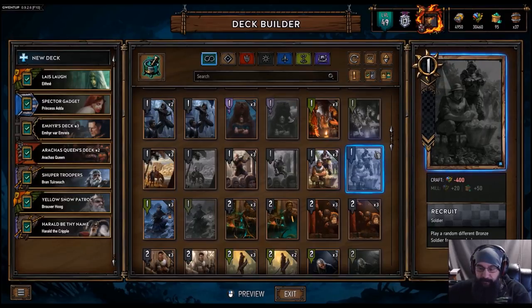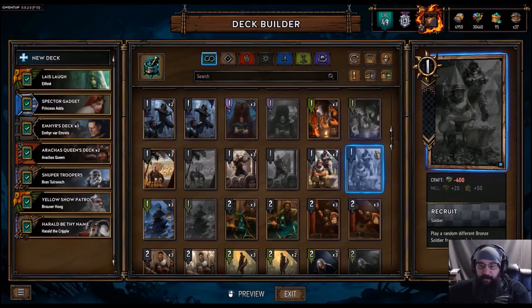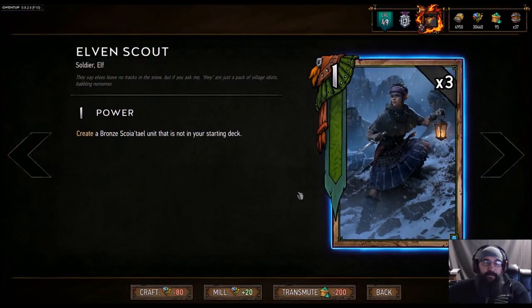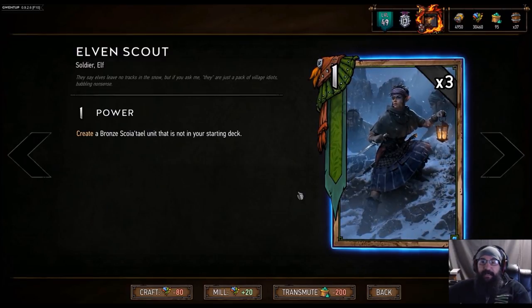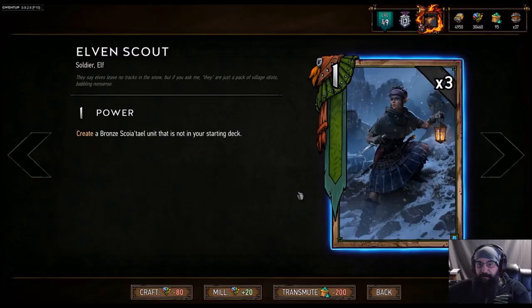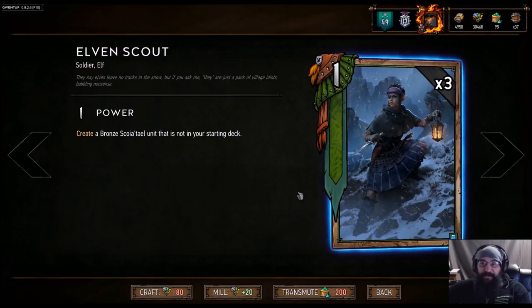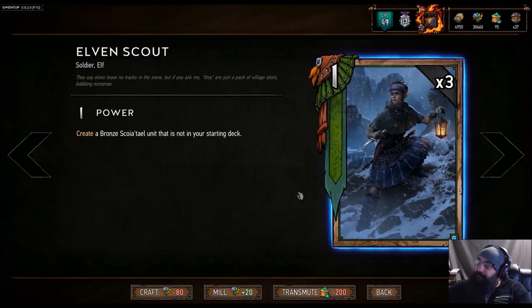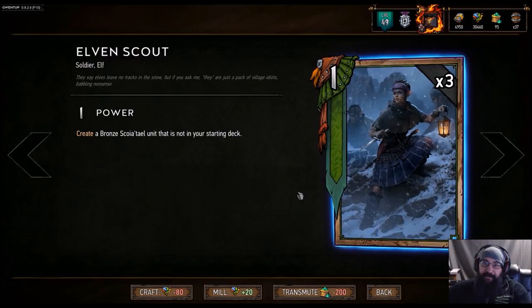Number five: I've got Elven Scout. It's one power, creates a bronze Scoia'tael unit that's not in your starting deck. So you might just luck out and have a bunch of bad cards, but Elven Scout has got your back — she's gonna pull something good for you, or so we would like to believe. I think this card is going to be really good.